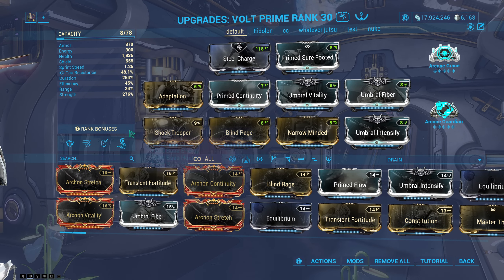This just gives me more capacity — doesn't really matter. Arcane Grace heals you and Arcane Guardian gives you more armor. The abilities are very simple: speed boost, shield, Eclipse for damage boost and damage reduction, and also a massive damage boost combined with Shocking Trooper.